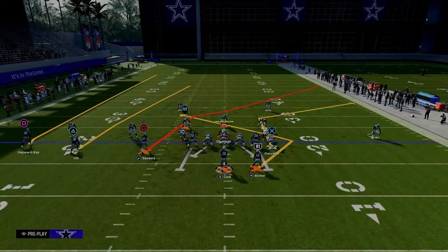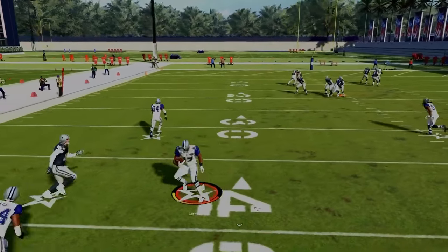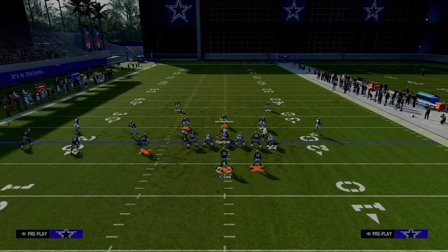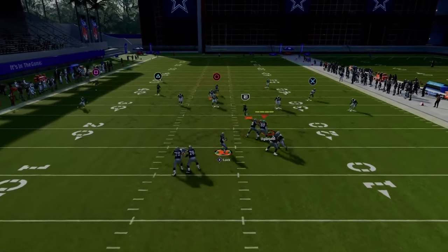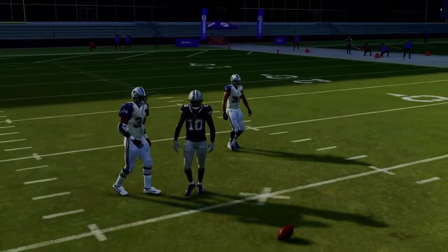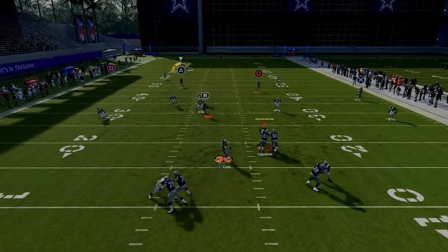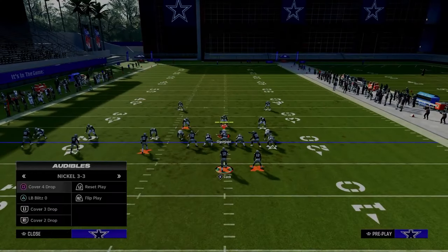They already have so much to guard on this play. Against Cover 2 double Mabel with no middle third defender, the seam streak right up the middle can absolutely shred the coverage for a potential one-play score. If they're running a double Mabel and don't have a deep middle third defender, that's very easily a one-play touchdown.